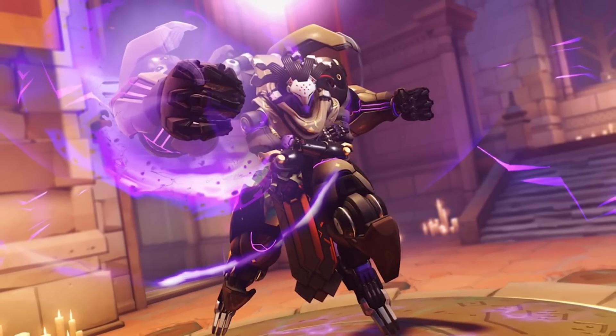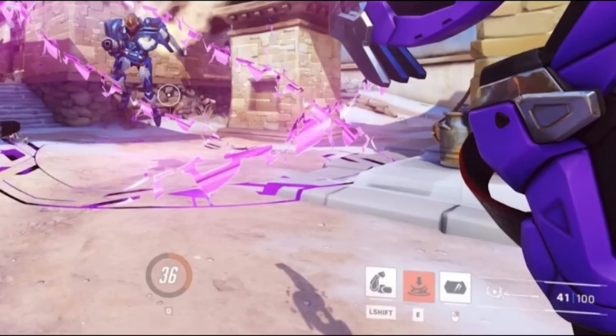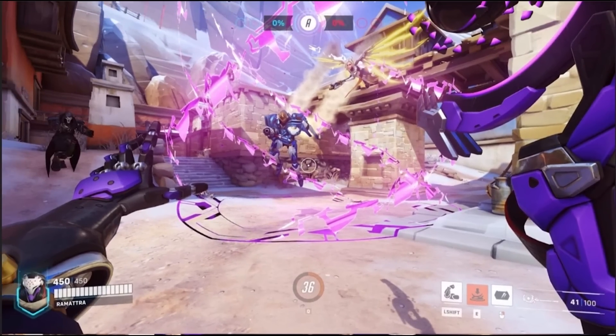It looks like it's being performed in the nemesis form, as in the non-nemesis form he looks completely different. He's holding a staff in the right hand, and it changes the abilities. It looks like there's still a shield in the non-nemesis form, but maybe it shoots out kind of like Sigma. Whereas in the nemesis form, it looks like he crosses his arms, kind of like what Doomfist will do.